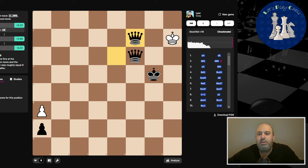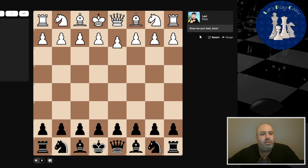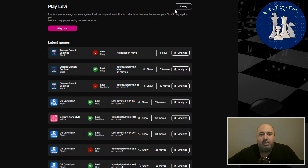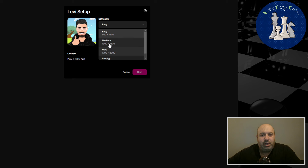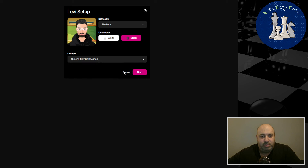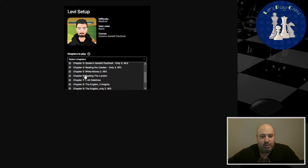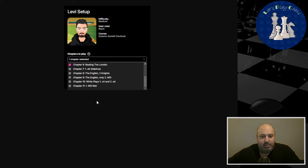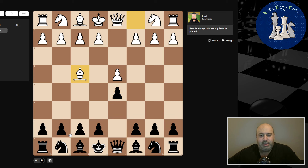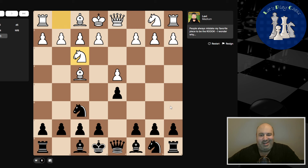Now let's do a new one — I have to resign to change the bot setting. Now we do medium and do the same: only the London. Okay, it's going to play the London. Yes, this is the London system. It goes with the knight out.